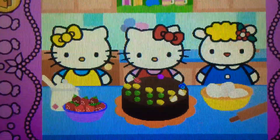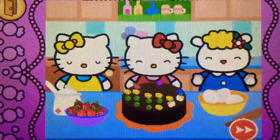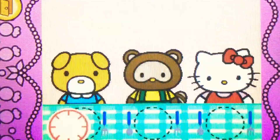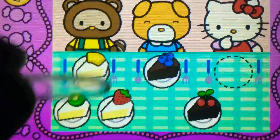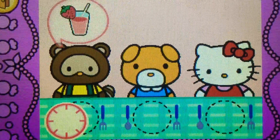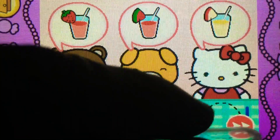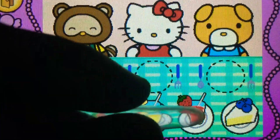Whoa, Hello Kitty's cake looks yummy! Come on, Hello Kitty wants to share cake with friends. Watch carefully and remember what each guest wants before the time runs out. Drag the correct food or drink to each character. That's right!